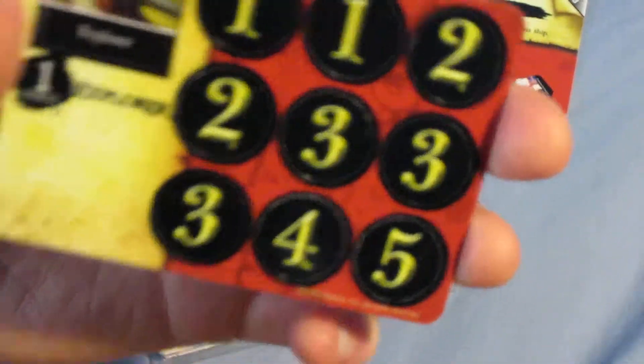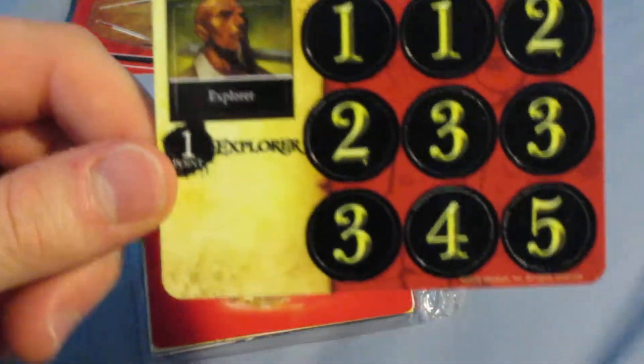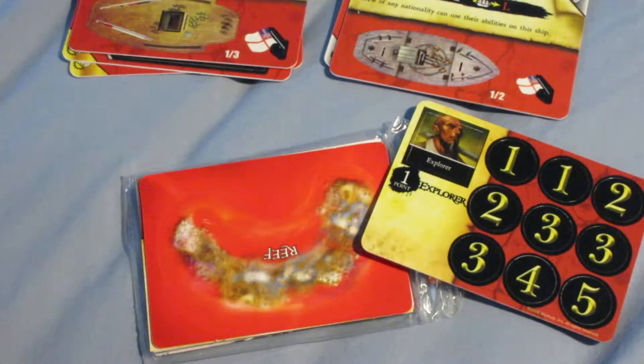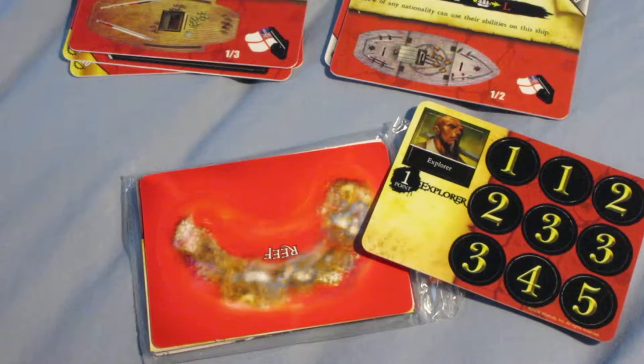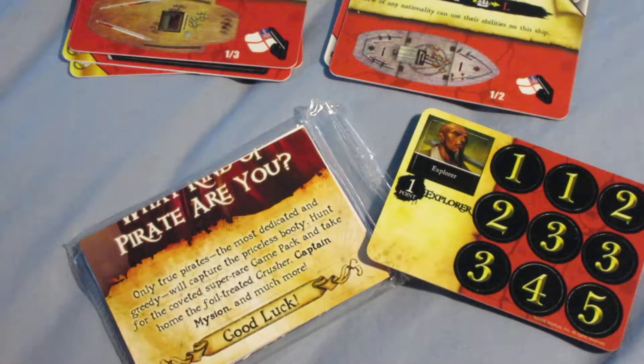Then we have a Pirate Explorer with the rest of the coins. They did change the crew artwork pretty much starting in this set — they started doing unique crew artwork for the generic crew for the first time. I'm kind of old school so I like the old pictures better, but it is kind of cool to see unique pictures for all the different generic crew.